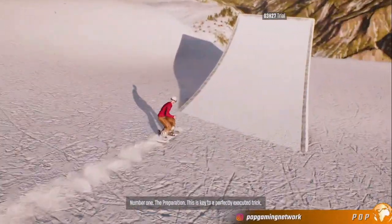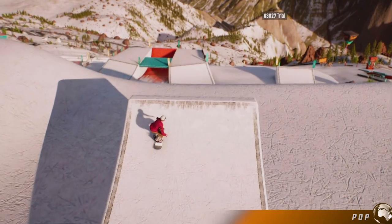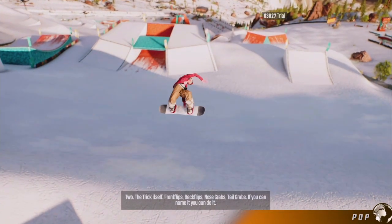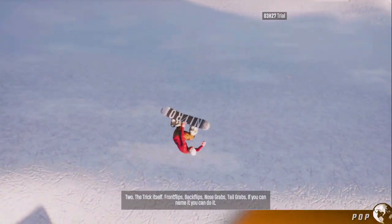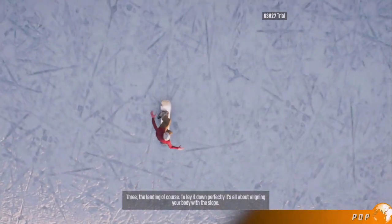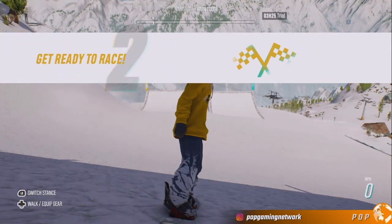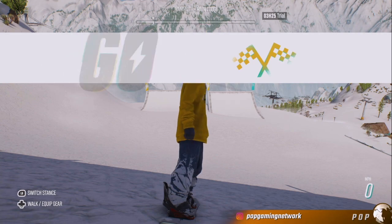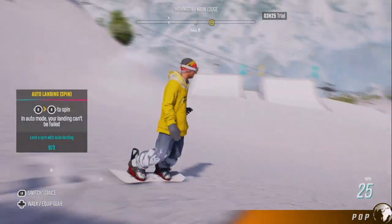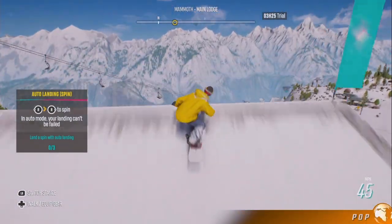Number one: the preparation — this is key to a perfectly executed trick. Two: the trick itself — front flips, back flips, nose grabs, tail grabs. If you can name it, you can do it. And three: the landing, of course. To lay it down perfectly, it's all about aligning your body with the slope. Much like biking, you have to use the right trigger to start moving.